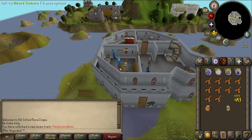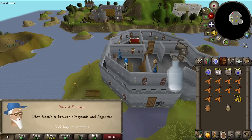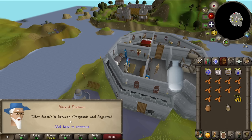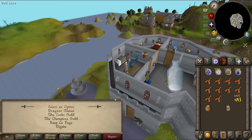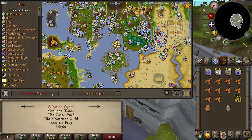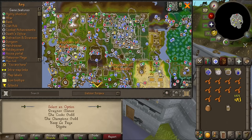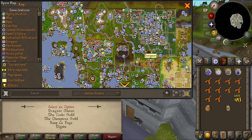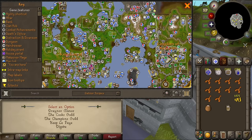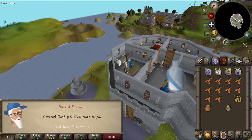Now we need to enchant the other stuff. For the flour, I must answer three general knowledge questions correctly in a row with as many chances as needed. What doesn't lie between Mauritania and Asgarnia? I'm sort of cheating by checking the map. Draenor Manor does lie between there, the Cook's Guild also lies between there, but Keep Le Fay does not. Correct - sort of cheated there, but who cares.